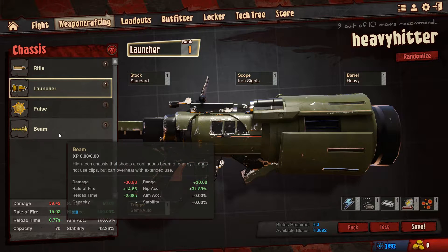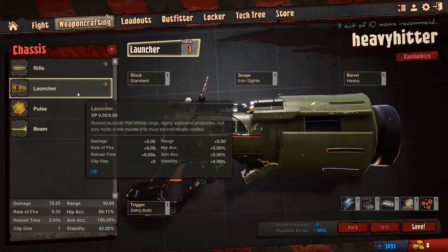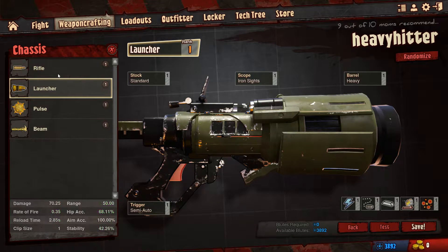You choose the chassis type that you want to use - I've used the larger one, which is why it's the rocket launcher. So no matter what I do with this, it will be a type of rocket launcher. I can go into rifle, pulse, and beam in another video - again, if you would like that, please tell me.